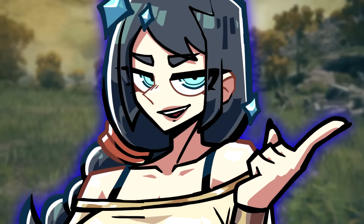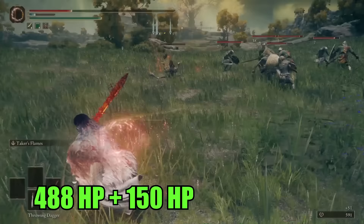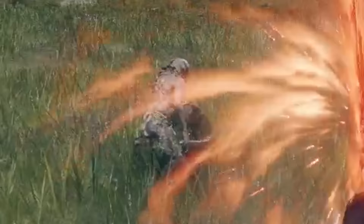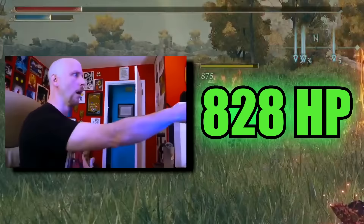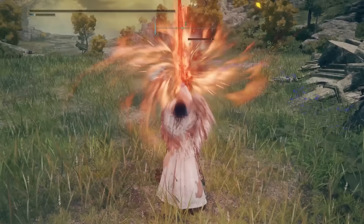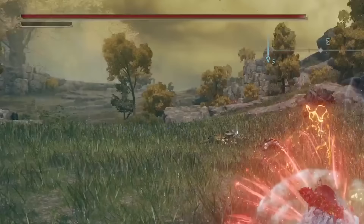But wait, there's more. The Ash of War of the Blasphemous Blade heals you for 150 HP plus 10% of your max HP for every enemy hit. If you snuff out just one poor soul with Taker's Flame, you're getting a chonky 828 HP infusion — more healing power than a fully upgraded Flask of Crimson Tears, and all it costs you is a mere 30 FP per cast. Plus, it can cleave through multiple enemies at once, making the task even easier.